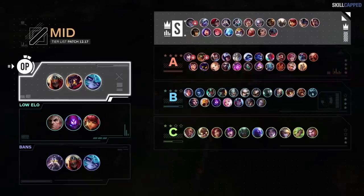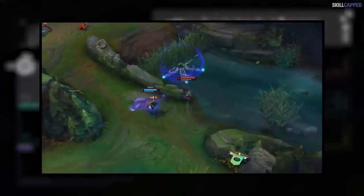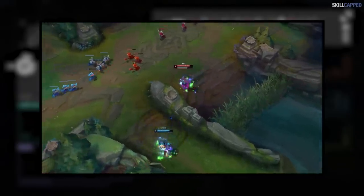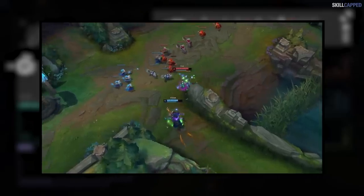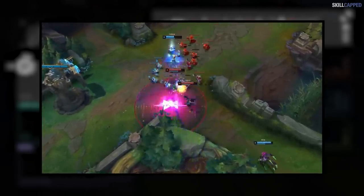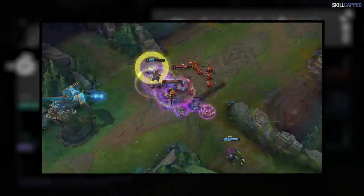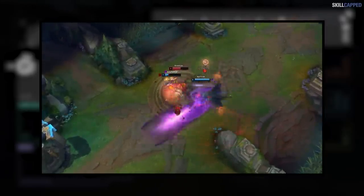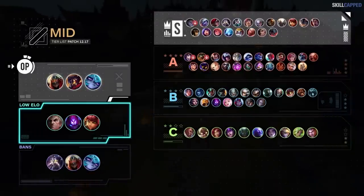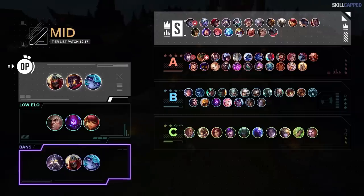For the mid lane tier list, Zed, Viktor and Vex are the most broken mid lane carries. This will be the patch for Vex to really take over as one of the highest priority mid laners — Sylas and Ahri dropping down opens the door for her to become a solo queue monster. Renekton nerfs will affect him for mid as well, so we'll be moving him from S into A tier. Swain, Malzahar and Annie are the 3 mid lane recommendations for low elo. Zed, Vex and Kassadin are a few of the best mid lane bans.